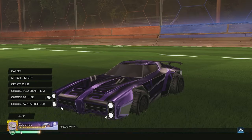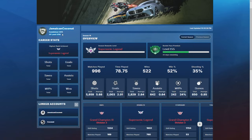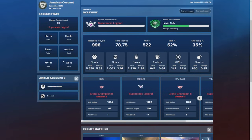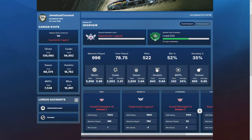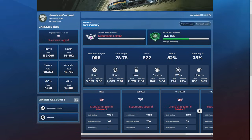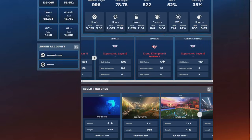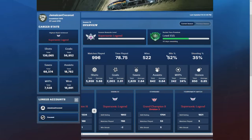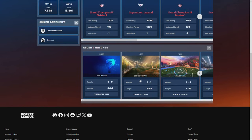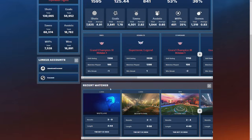In addition to that, on Rocket League's website, you can actually log in and see your profile — when you were established, your current XP level, all of your career stats: shots, goals, saves, assists, MVPs, wins, linked accounts. For the current Season 16, you can see your Rocket Pass level overview, matches played, your ranks, your match history, and everything from the previous season. I think this is a really good change, I'm really happy with the way it looks and functions in-game — let me know what you think in the comments.